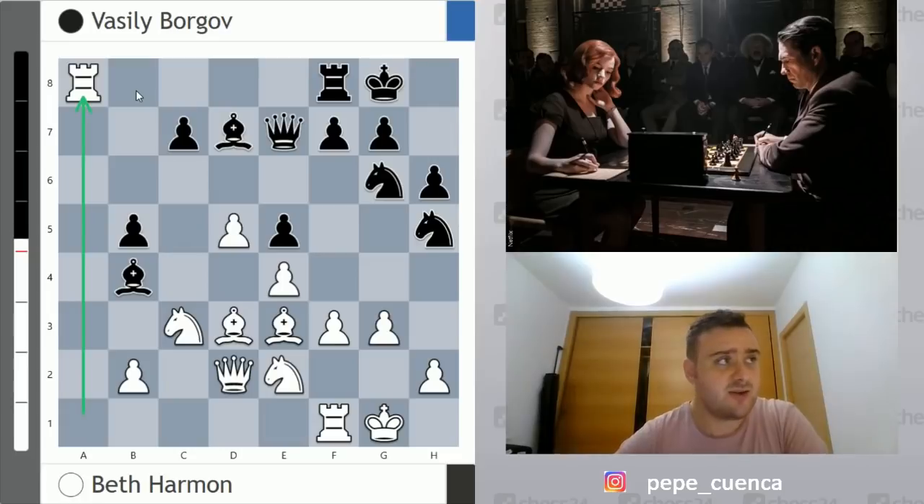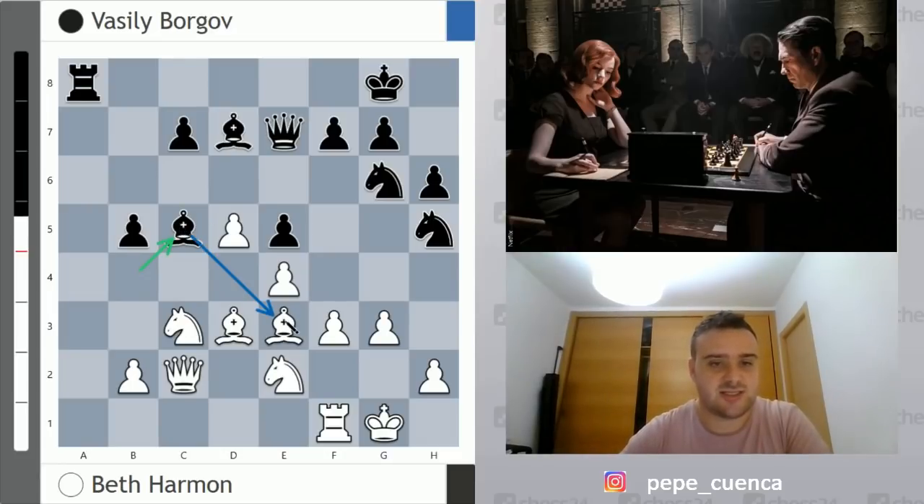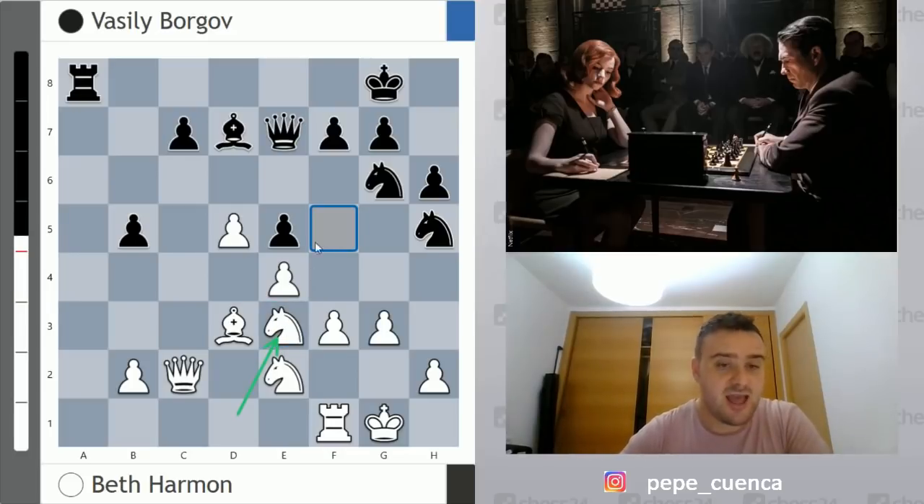White takes on a8, then plays Queen c2, threatening to take on b5 — so black must protect that pawn. Rook b8 was a possibility, but Borgov went for Bishop c5, very naturally aiming to trade: after Bishop takes c5, Queen takes c5, the diagonal is weakened and black could have some counterplay along it. But at this point, Beth Harmon plays the fantastic move Knight d1, inviting black to trade on e3. After Knight takes e3, this knight covers f5, the queen can't join on c5, and there's tremendous pressure on the c7 pawn. So black goes for Bishop d6, successfully protecting c7.